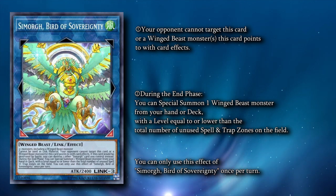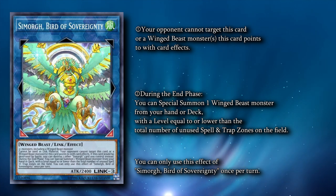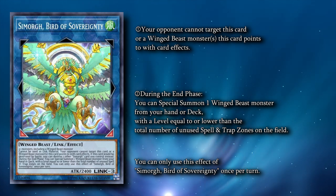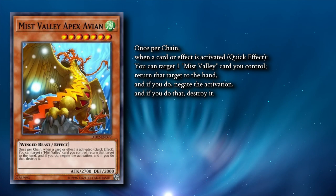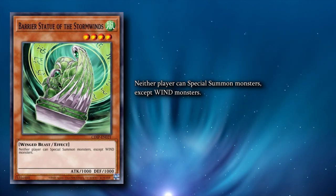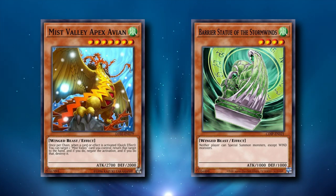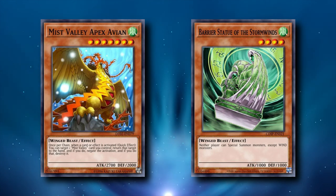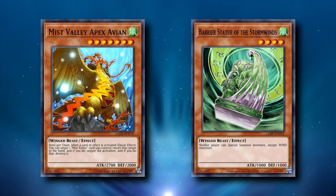First of all, Samorgh has targeting protection for himself and any Winged Beast that it points to, which is convenient because all three of its Link arrows point down to your board. Combined with its effect during the end phase — where it can summon a Winged Beast monster from your deck, with its level equal to or less than the number of unused spell or trap zones on the field — we have two potential targets for Samorgh. The first being Mist Valley Apex Avian, and the other being Barrier Statue of the Stormwinds. Apex Avian is an Omni-Negate by returning itself from the field to your hand, while Barrier Statue of the Stormwinds prevents your opponent from special summoning any non-Wind monsters. You can run both of these, but it's not a great idea — these cards are garnets and don't do much while they're in your hand. They do, however, add to the insane ceiling of this deck. An Omni-Negate with targeting protection or a Floodgate with targeting protection is nothing to laugh at. Take into account a potential Ensemble Robin, Double Dragonlords, or Utopic Draco Future, and your board is crazy hard to break.